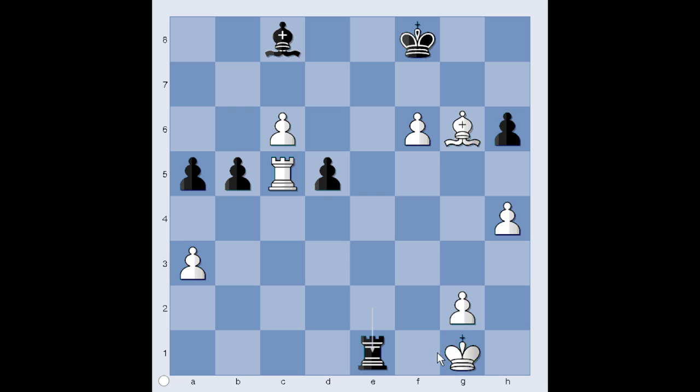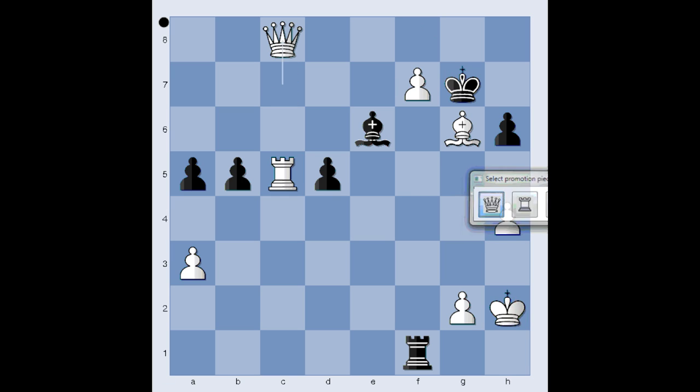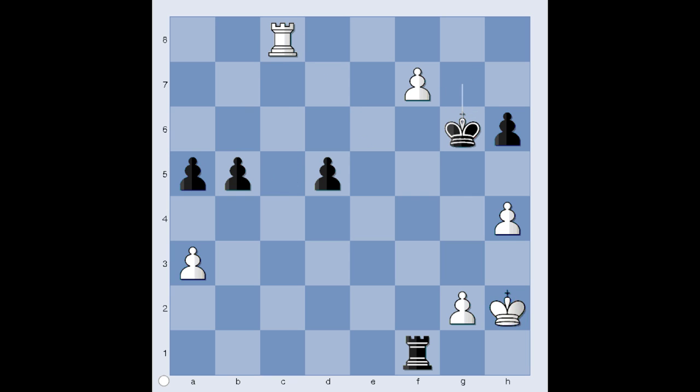Rook to e1 check, king to h2, rook to f1 attacking the pawn on f6, f7, b4. What happens if bishop to e6 is played? If bishop to e6, attacking the pawn on f7, we would probably have this continuation: c7, king to g7, pawn is promoted to queen, bishop takes queen, rook takes bishop, king takes bishop, pawn is promoted to queen, rook takes queen, rook takes rook — and white is winning.